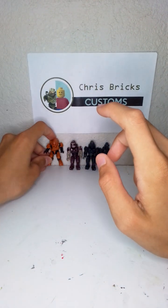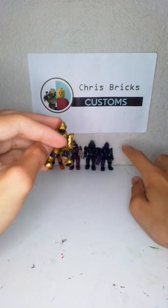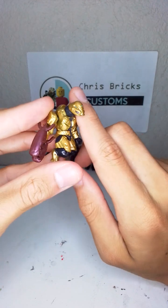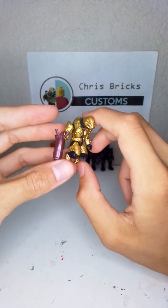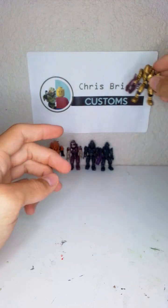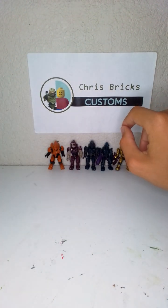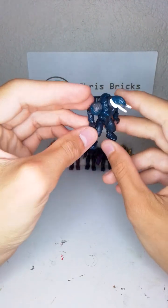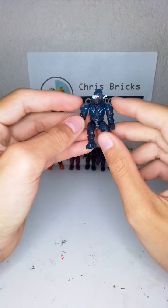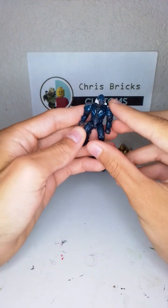Next up we have the same one but in gold. The gold just makes this thing like ten times better — honestly same figure, just gold. Next up we have another figure from the Scarab. This one's definitely way cooler because of these tusks, and it has these giant armor plates with some nice blue engraving.